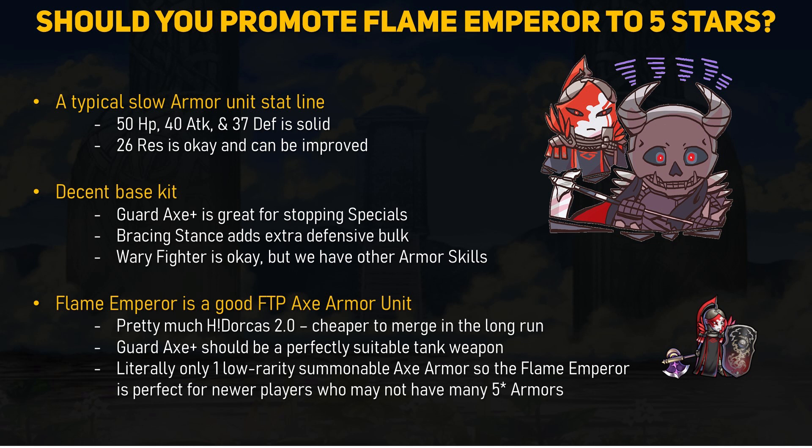So should you promote the Flame Emperor to 5 stars? They have a pretty typical slow armored unit stat line — tons of HP, attack, and defense with low speed. Flame Emperor's 26 res isn't that bad either and can be patched up. In regards to their base kit, one of the better ones around. Guard Axe is fantastic since specials are so powerful in this game. Bracing Stance is a nice defense and res boost, and Wary Fighter is okay for stalling battles. The base kit works together. Overall, the Flame Emperor is a pretty good axe armor unit for being free — basically Halloween Hector 2.0, who is quite popular, and having extra resistance is a nice boon too. Flame Emperor is also cheaper to merge up to plus 10 thanks to having more earnable copies with their rerun. While you can give the Flame Emperor tons of premium skills, their Guard Axe should be a serviceable weapon that most players are going to hold onto.